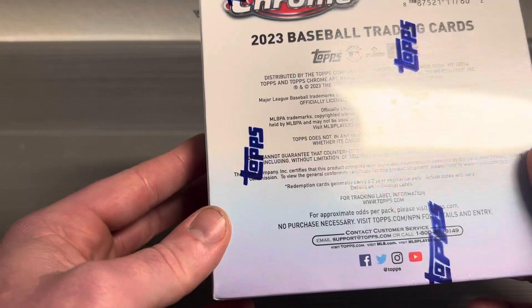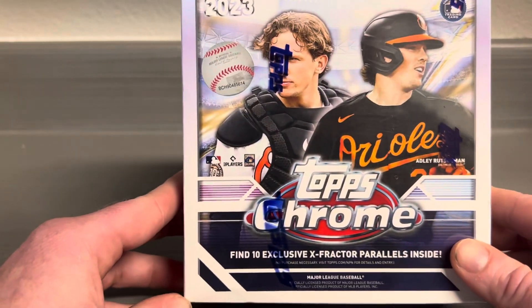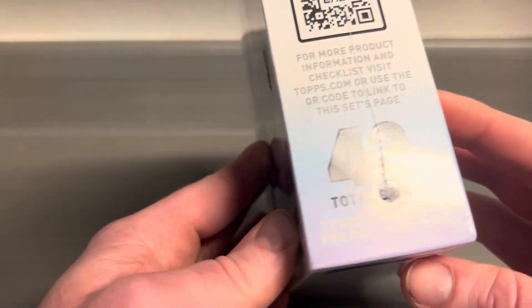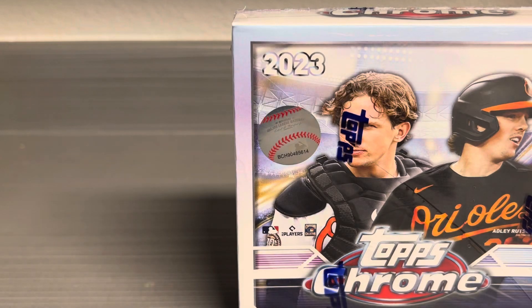I've seen some good things on other channels. I know I'm kind of late in the game with the mega box, but I went to the local card shop today. We're looking for the 10 exclusive X-Fractor Parallels. There's going to be 7 packs per box, 6 cards per pack. Hopefully we can get some color and some of the MVP buybacks. Let's go ahead and start opening it up and see what we've got.